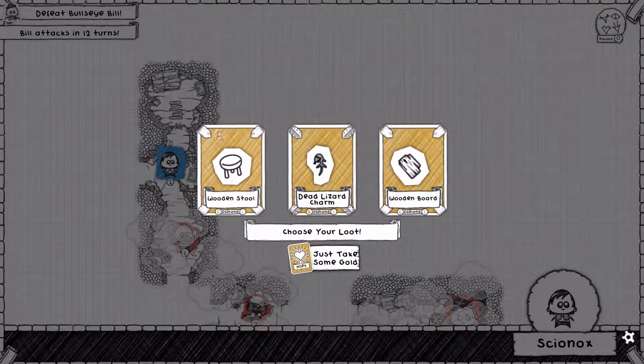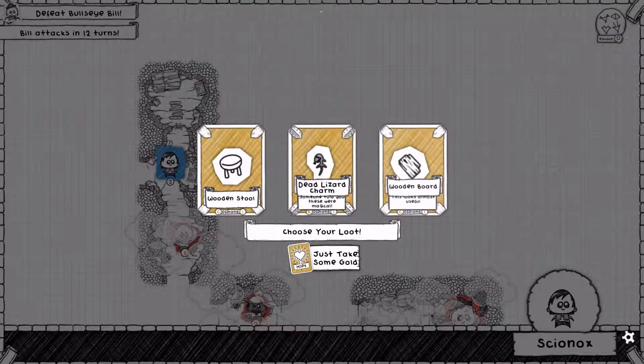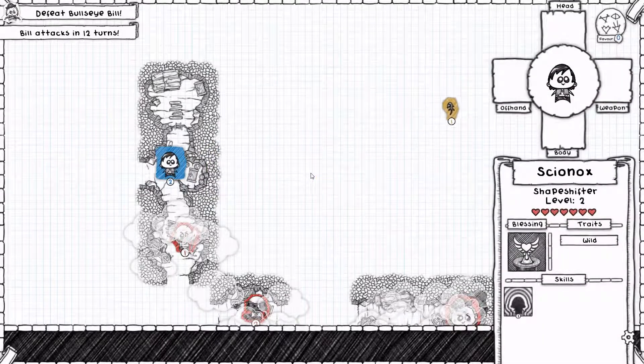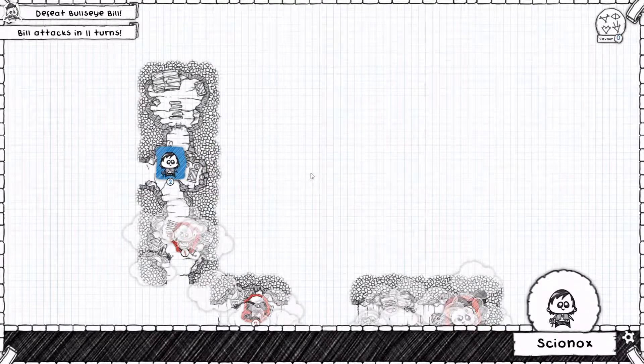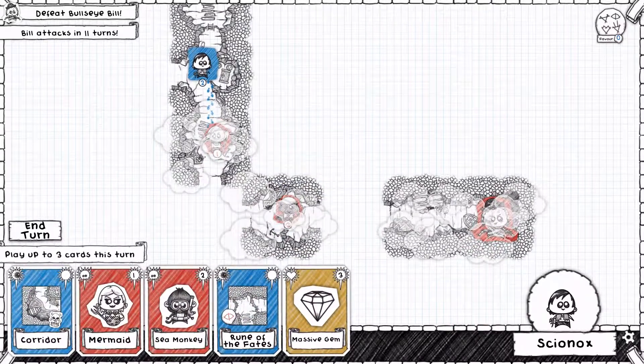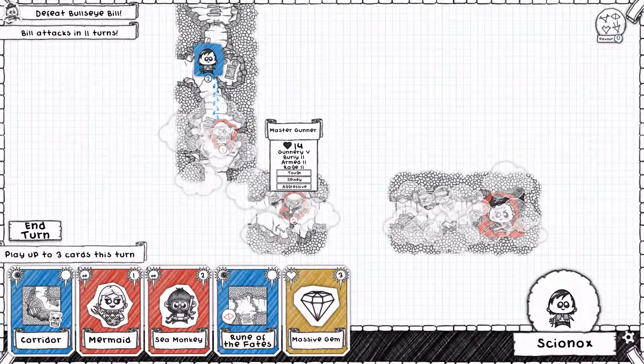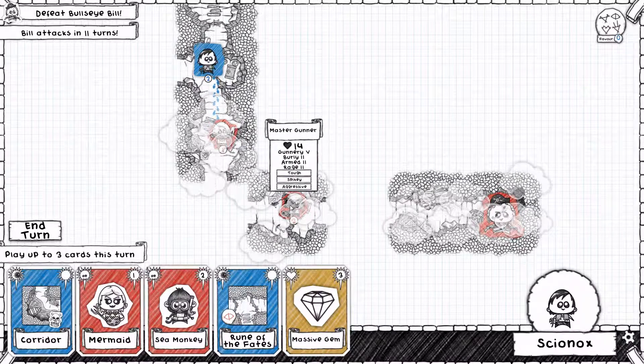Leveling up Skyanox again. I think that we'll go for the Dead Lizard charm for now — a good addition to our inventory. We've got 11 turns to go. This is a level 3 enemy, actually — this Master Gunner. Tough, spiky and aggressive.